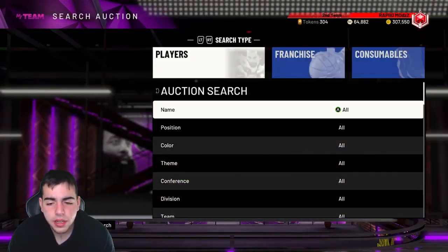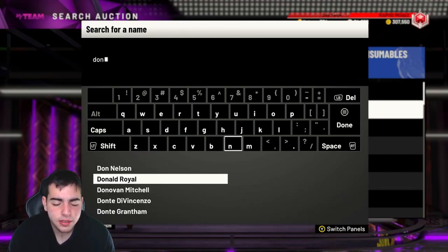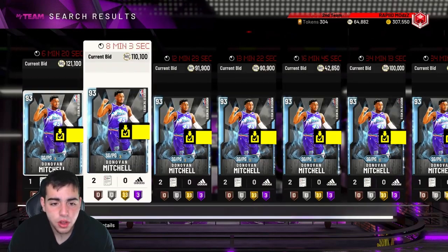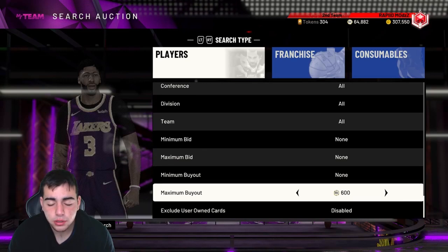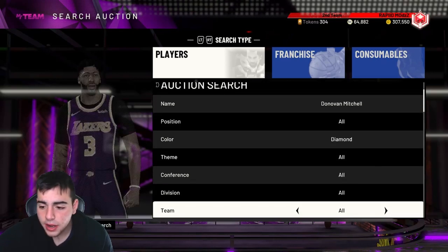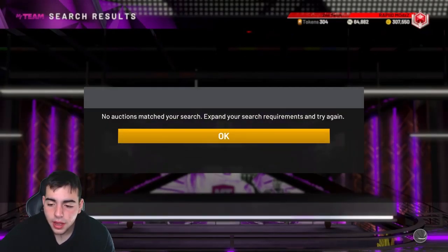The big topic in the market right now is the Donovan Mitchell diamond. I did pick him up myself — I got him for around 130K. I'm on Xbox, so he goes for like 140K on Xbox and I got him for 130K. I've been trying to get him for a buyout all day but it just hasn't worked out.